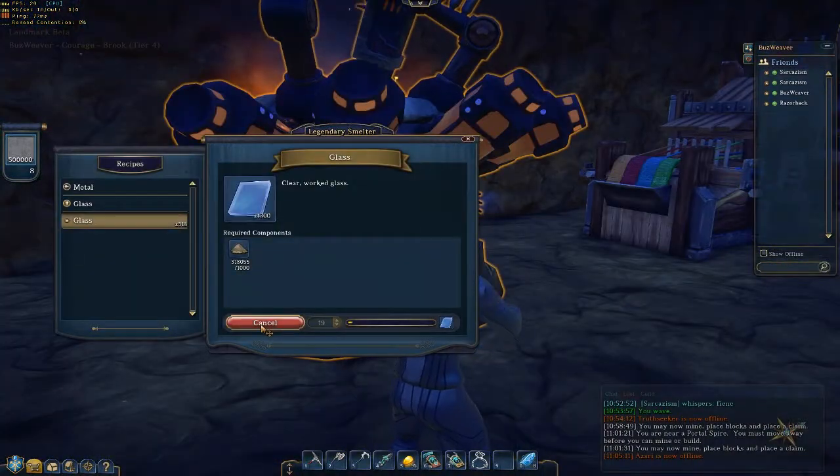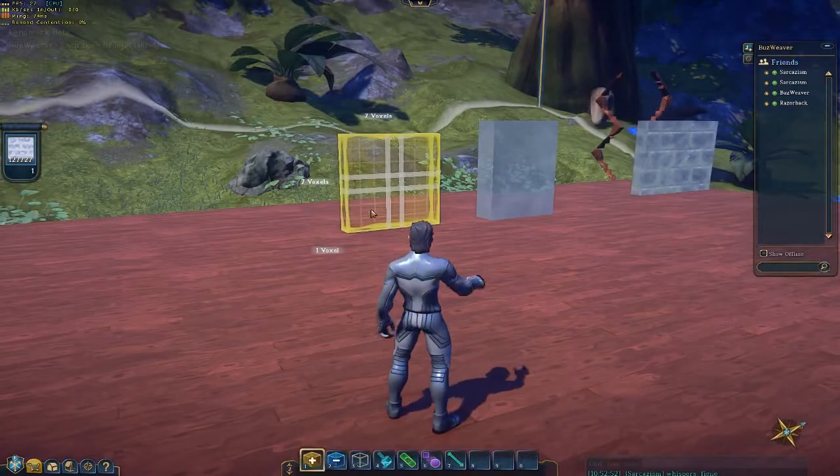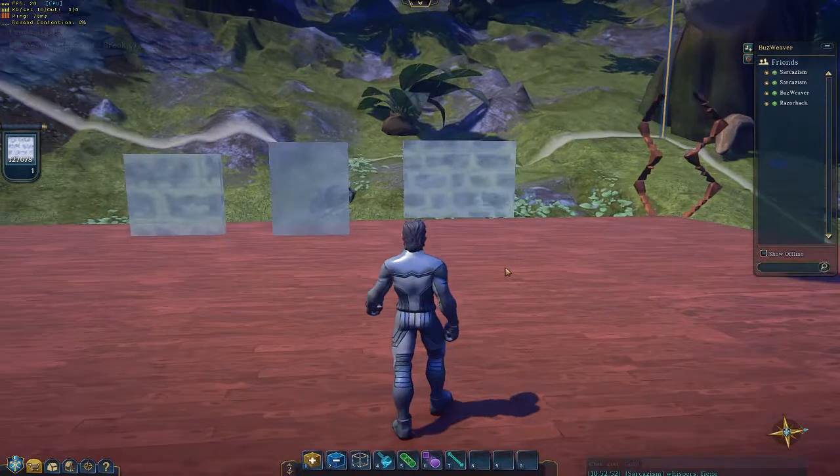We can now make glass and use it as a material along with having translucent ice. This should provide a very interesting array of possibilities.